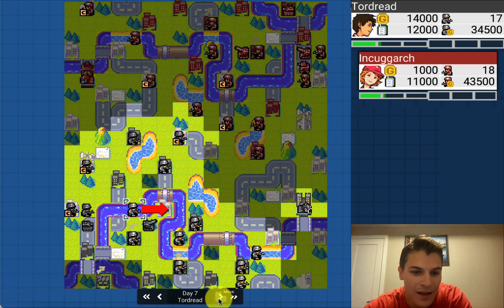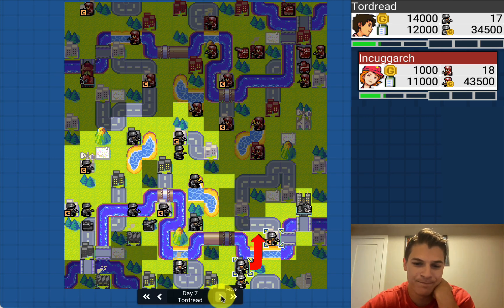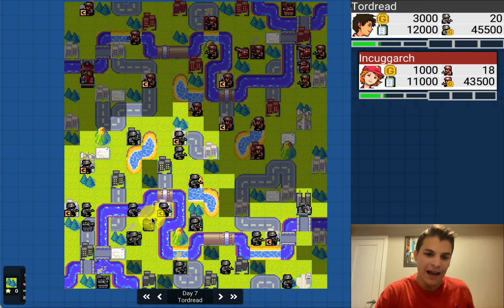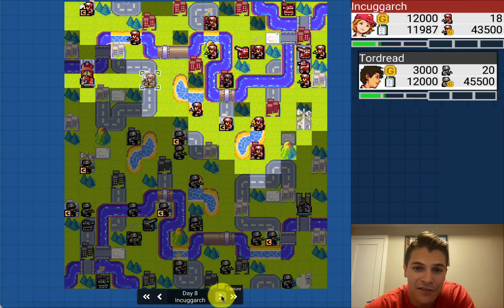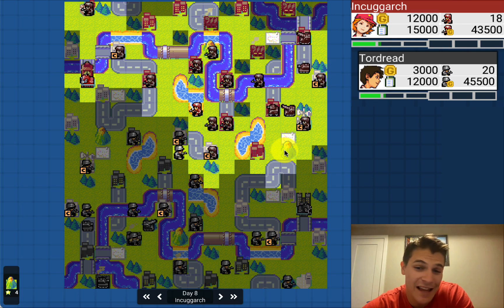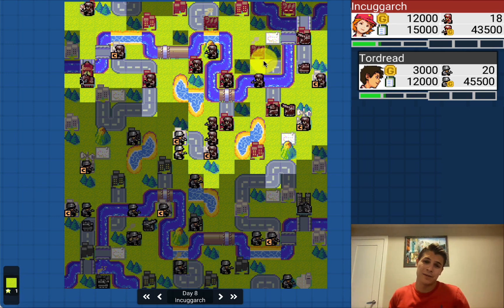Inkogark brings in a recon — I like the recon even though it's late, because you need vision for the artillery. Although it probably needs to go in the middle since you're going to get that mountain anyway. Rather than hanging out on the side, it just wants to go in the middle to see what's going on. I would have liked one of the artillery coming over to blast that pipe seam — that's typically why you build artillery on this map.